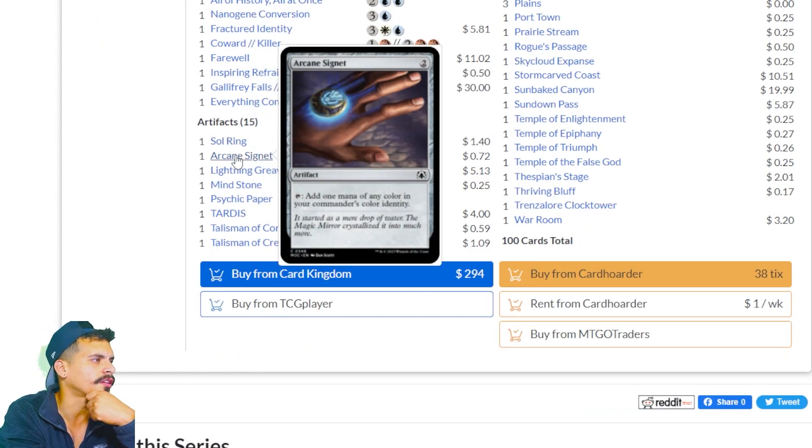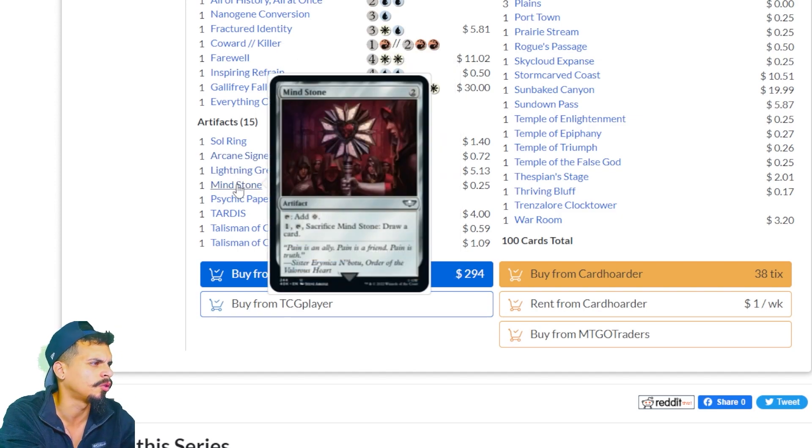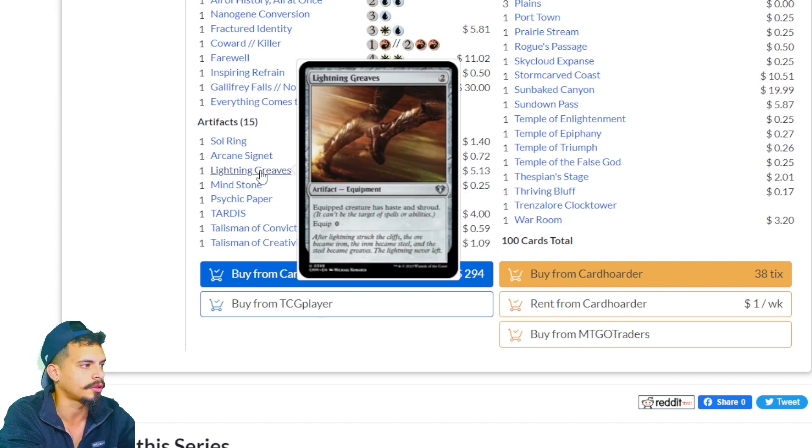Sol Ring — fantastic. Arcane Signet — good. Lightning Greaves — great. Mind Stone — cool. Lightning Greaves, for new players, is a card that says creatures can't be targeted while this is equipped, and the equip cost is zero — making it incredibly strong. Be happy that you have this card.